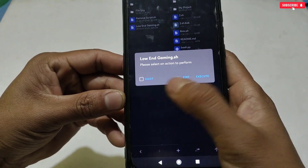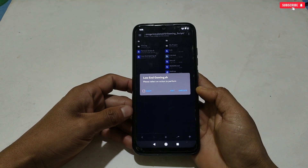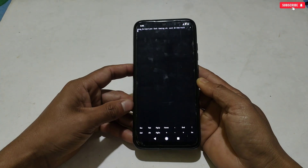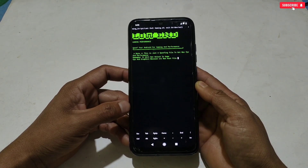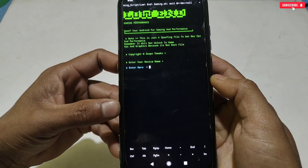Three options will show: Root, Edit, and Execute. If your phone is rooted you can allow root permission; if not, simply tap the Execute button. The gaming script will start flashing, but here we need to add script details manually. In the very first step it will ask for a device name — tap the screen or the IME button to open the keyboard.